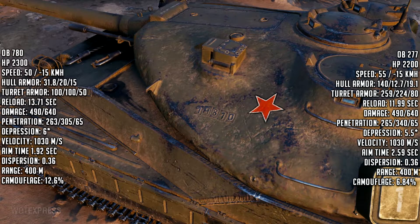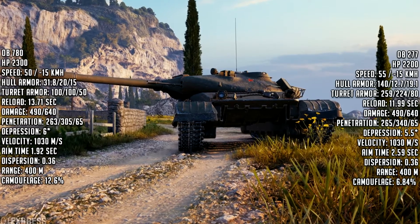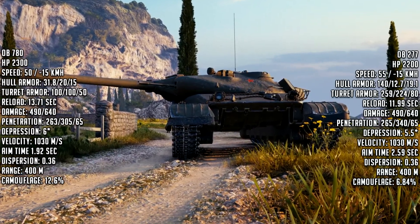Rate of fire is 4.38 shells per minute with a reload time of 13.71 seconds. That's why I say it's no match for the 279e — the 279e reloads in under 10 seconds, the Object 277 in 12 seconds. This tank takes a whole 1.71 seconds longer to reload than the 277.